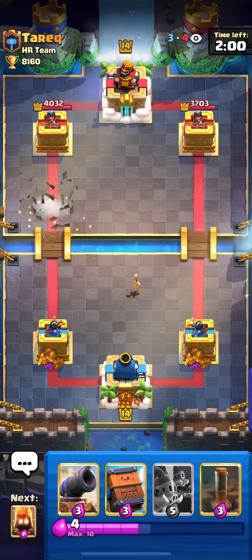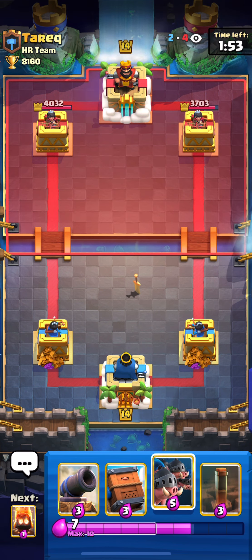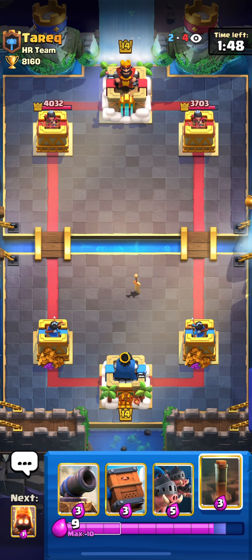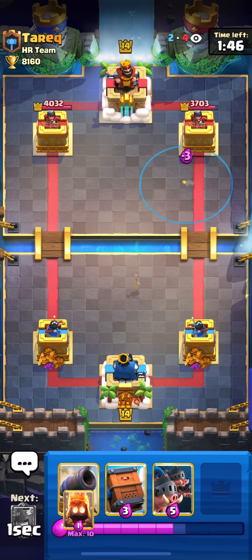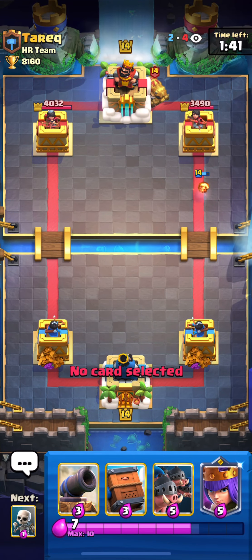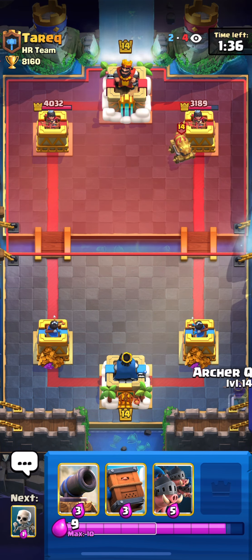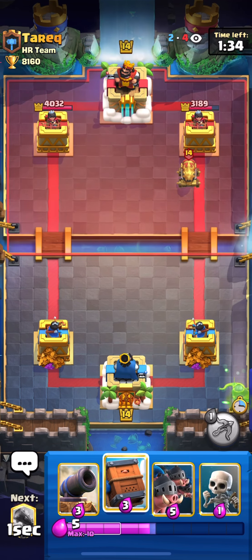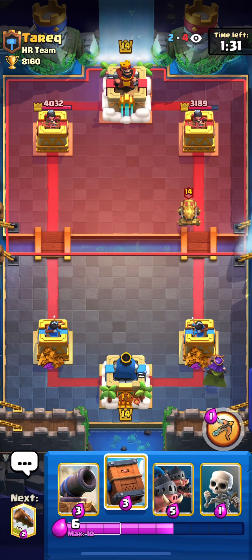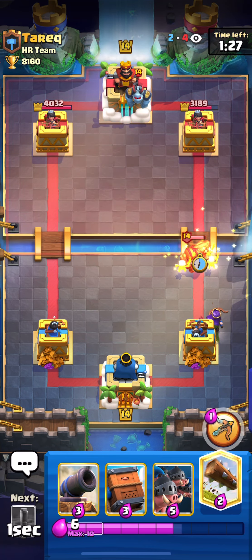In this matchup versus Golem, you have to get a lot of damage and try to get a lot done in single elixir to be relaxed in double elixir — just try to defend the Golem push, because the Golem push is going to be really hard to defend. I'm going to cycle some Earthquakes with Fire Spirit to get as much damage as possible.